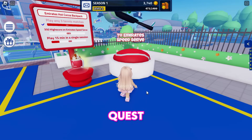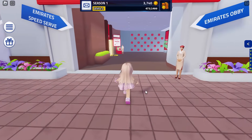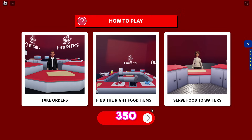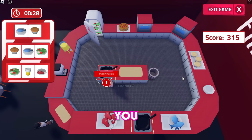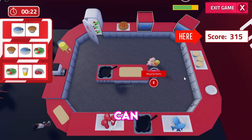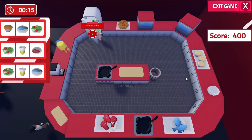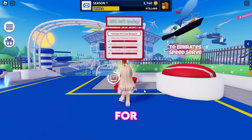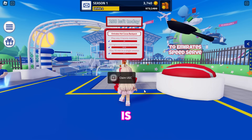For the next quest, jump to the Emirates Speed Serve minigame. We need to high score 350 points. The game is simple and should only take a minute — find the right foods and serve them to the customers. You can track your score here. Finally, play for a total of 15 minutes straight without leaving the game, then claim the item once it is restocked.